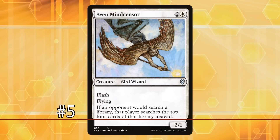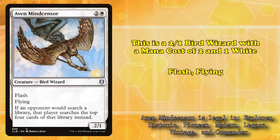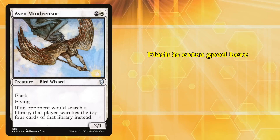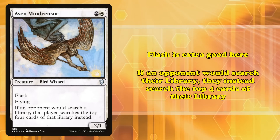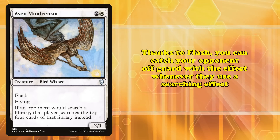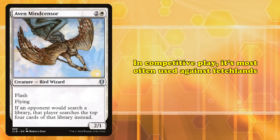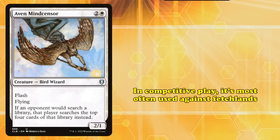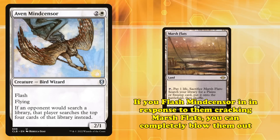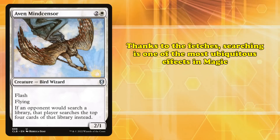At number 5, we have Aven Mind Censor. Two generic mana and one white mana gets you a 2-power, 1-toughness bird wizard with both flash and flying. Flash on Aven Mind Censor is especially relevant, because its other ability is that if an opponent would search their library, that player searches only the top 4 cards instead. Thanks to flash, you're able to use this powerful effect to surprise someone after they've already activated the searching effect in question. In competitive play, this is most often used against the ever-present Fetchlands.